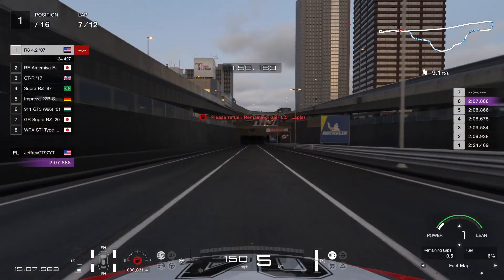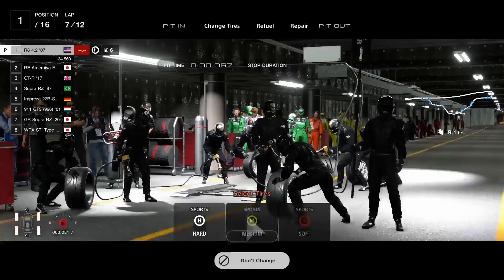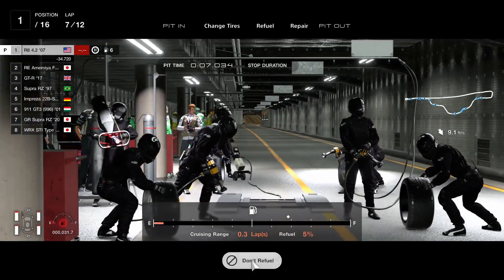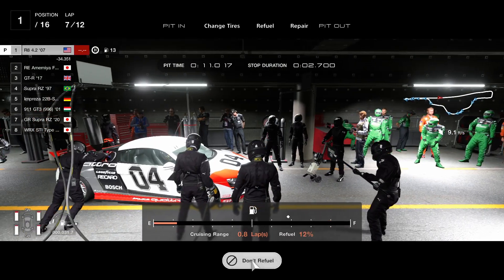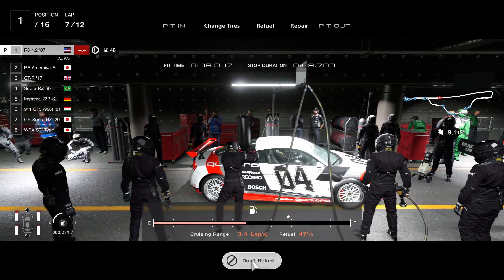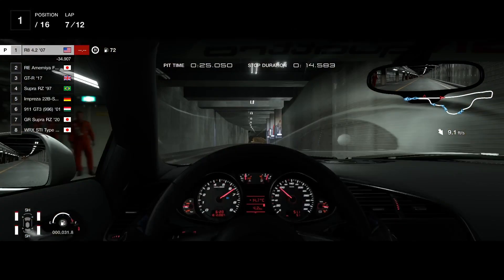The lap you are going to pit will be fuel lap 7. The only thing you will be doing in this pit cycle is fueling up your fuel — you don't need to change the tires, because as you can see on screen they are in excellent condition. Just fill up your fuel a little bit past the icon; you don't have to fill it all the way up. It will help save you some time in the pit and will also help your total time as well. That's it for the pit cycle.